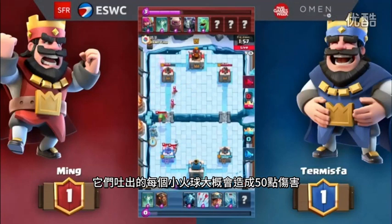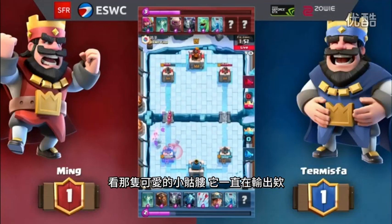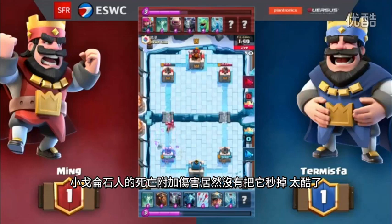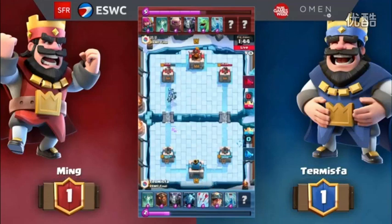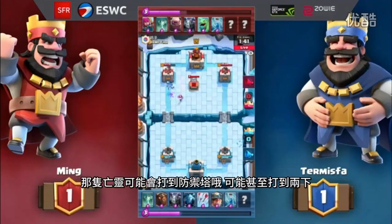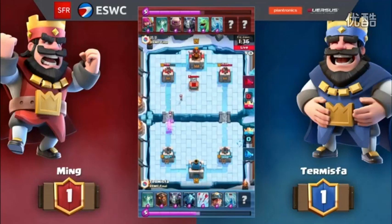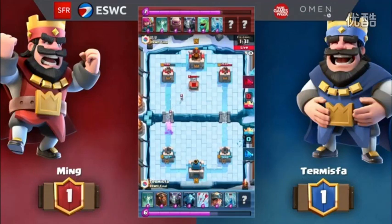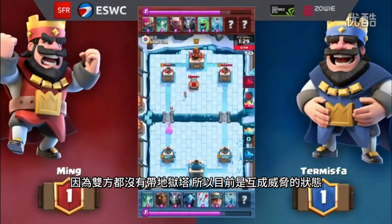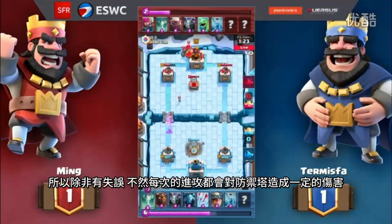That little fireball the Pup shoots out deals almost 50 damage. Meanwhile, that one cute little Skeleton has been there the whole time — the Skeleton doesn't go down from a Golemite pop, that's pretty cool. But two Archers can deal hundreds of damage, which is why Minions are needed to address them. That one Minion gets two hits off the Tower — a lot of value for Termispa. Playing an all-air deck: Mega Minion, Lava Hound, and Minions. It's scary on both fronts because neither of them have an Inferno Tower. They both have a Tombstone to pull the Hound and Golem.